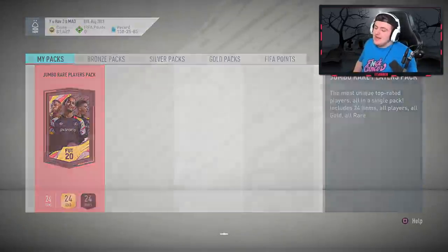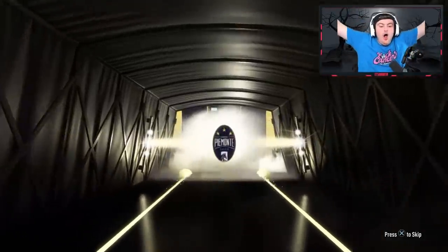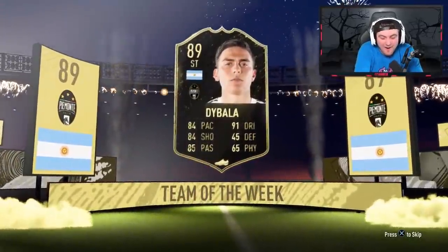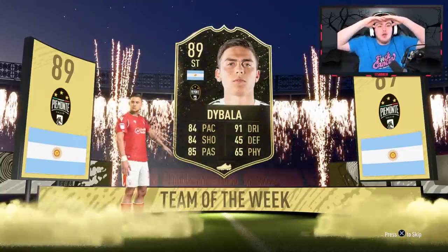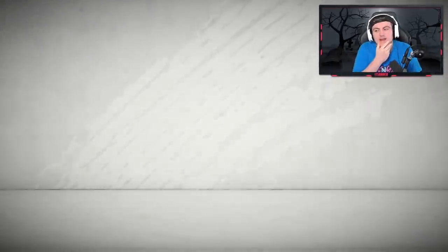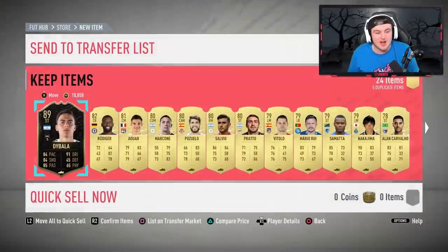Second 100k pack — we need a walkout EA! It is a walkout — an in-form walkout. Argentina, please be striker. Oh my God! We just packed in-form Dybala! Oh my word — in a tradeable 100k pack. 360,000 coins. In a tradeable 100k pack from Gold 1 rewards — are you kidding me? What a pack! That is incredible.